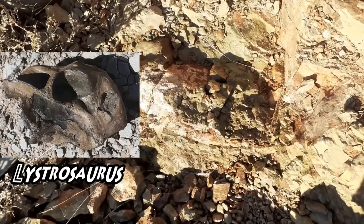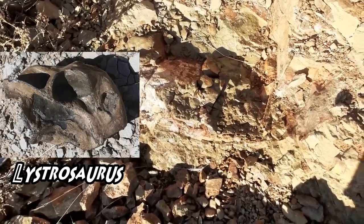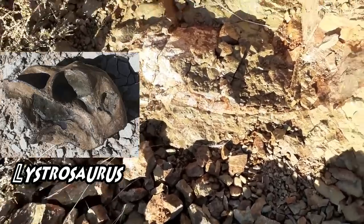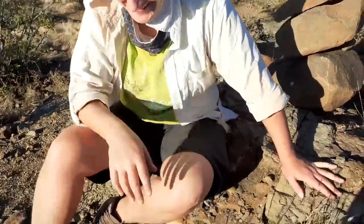Le Lystrosaurus, c'est le Dicinodonte qu'on retrouve quand on est dans le Trias. Dans le début du Trias, il n'y a que du Lystrosaurus. Et ce Dicinodonte-là, que Aliénor a trouvé — encore une fois jour 2 — Aliénor est encore l'héroïne du jour.